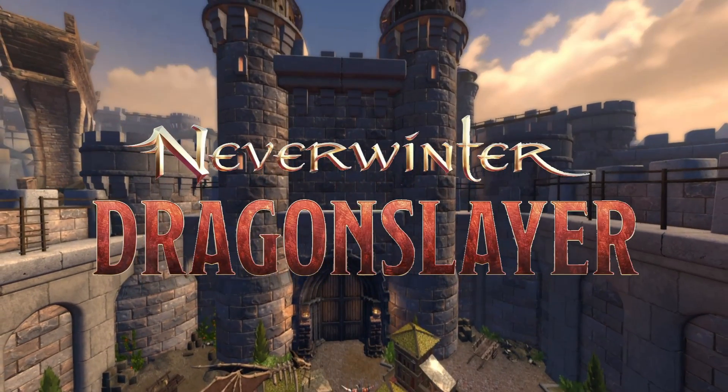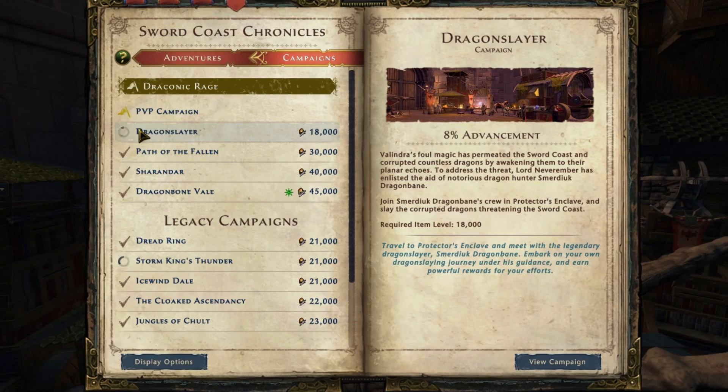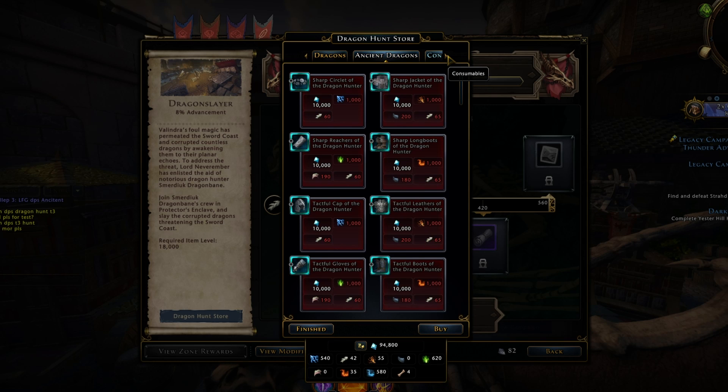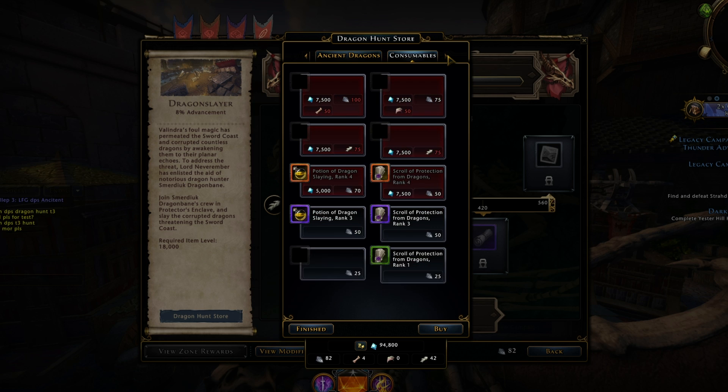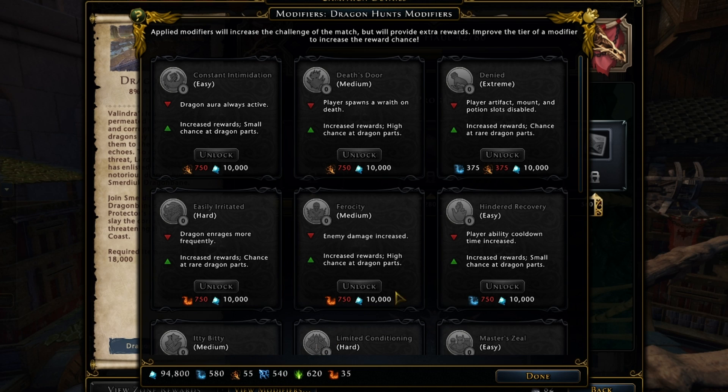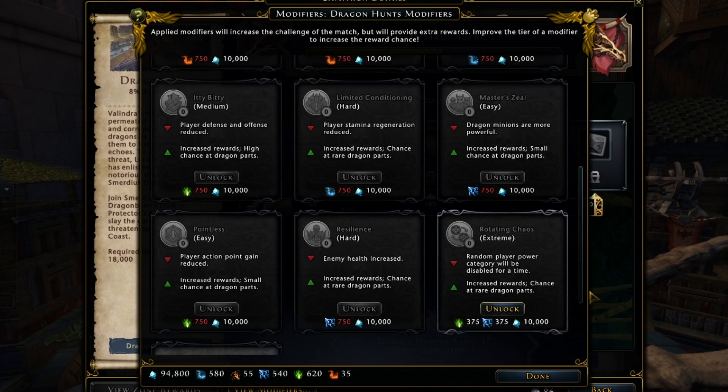So let's take a look at the Dragon Slayer campaign. Available starting at item level 18,000, Dragon Slayer comes with a weekly haul that can be completed in 7 weeks, a campaign store with gear from epic to mythic, including consumables, not to mention the modifier system which can be accessed after completing the intro quest.